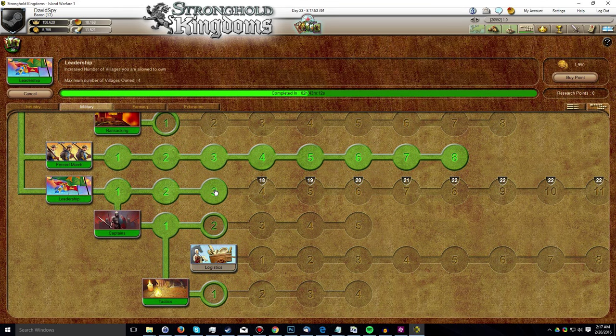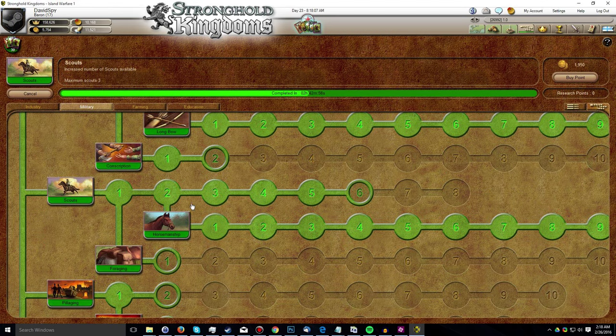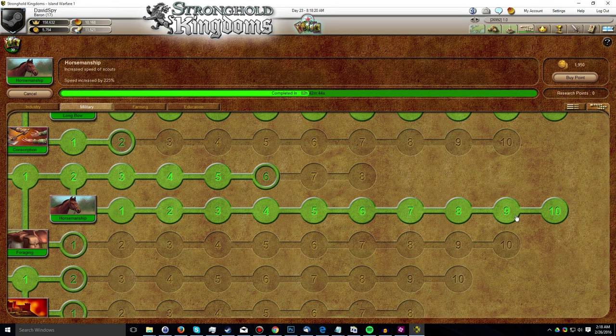I put an additional point of Research into Leadership when I ranked up to Baron to unlock access to my fourth village slot. I put four points of Research into Scouts for a total of five available Scouts. I then proceeded to put 10 points of Research into Horsemanship, maxing that out at level 10, so now my Scouts are as fast as they're going to get without cards.